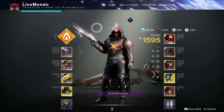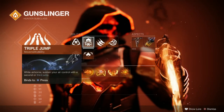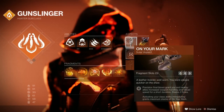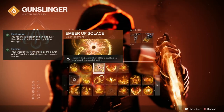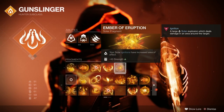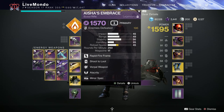Hi guys, welcome to the video. This is my solo run on this week's featured Nightfall, the Inverted Spire, on Master difficulty. I'm doing it on the Hunter — all aspects, abilities, and fragments are shown on screen. The weapons I'm using are New Purpose, the pulse rifle from Duality, Aisha's Embrace, the trail scout rifle, and the Hot Head Adept rocket launcher.